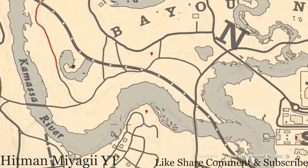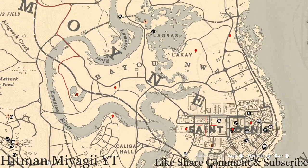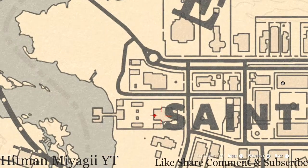The next marker is a bird egg. This bird egg is an egret egg — E-G-R-E-T. It's in a tree; shoot it down with a rifle or a bow using a small game arrow.